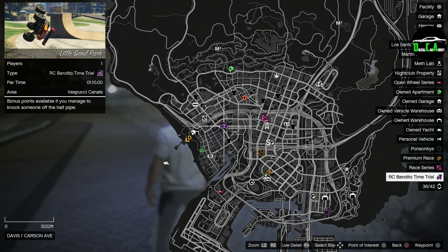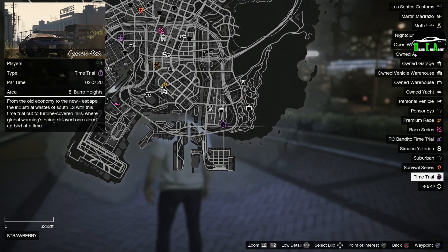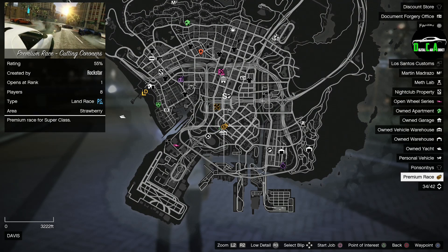We have the RC Bandito Time Trial at Little Seoul Park. This week's normal time trial is Cypress Flats — I recommend either the Hakuchou Drag, Shotaro, or a fast car for that one, such as the Pariah or Deveste 8. And this week's premium race is the Supercar Race Cutting Corners. I recommend either the Emerus, Krieger, Vagner, or S80RR for that race.